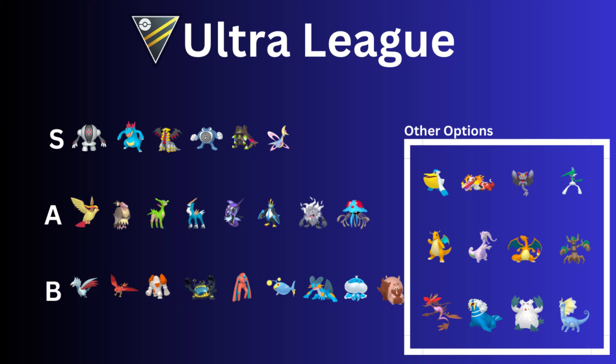Then we have Feraligatr, or Shadow Feraligatr — a new addition this season because it got Shadow Claw. Great Pokémon all around, absolutely love it. I think it's a great safe swap. I would recommend the Shadow version if you have it — it is in the Team Rocket rotation, so keep that in mind. If you don't have the Shadow version, the regular Feraligatr is still good, but I do recommend Shadow.